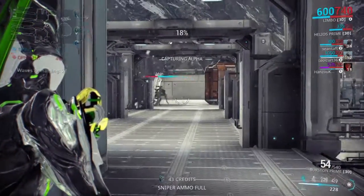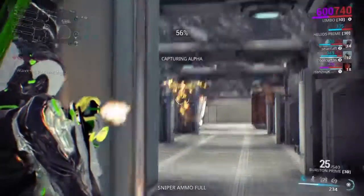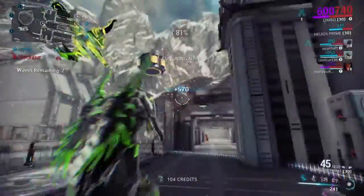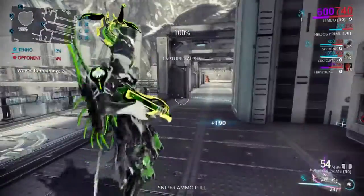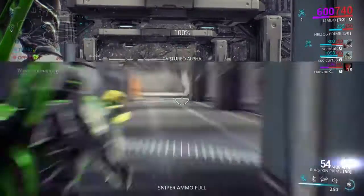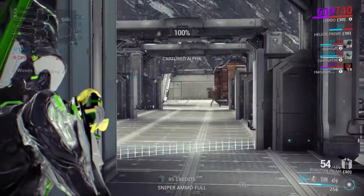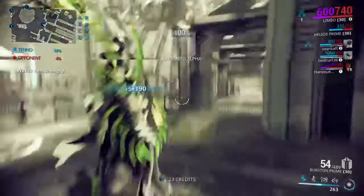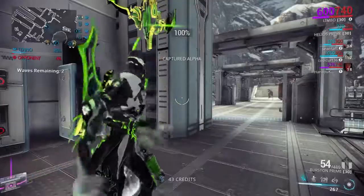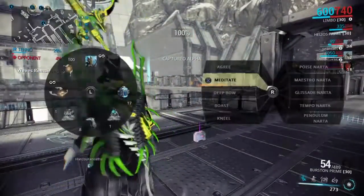I looked into Limbo's rework in one of the earlier dev streams and I was blown away by what I saw. The way he plays now is so much better than pre-reworked Limbo. It's such a vast improvement that I'm honestly quite excited to see what they do for Chroma and Oberon. Limbo now — there is no dedicated ability to go into the Rift. You just do a quick dodge, and he doesn't roll like normal characters — he does this little quick step. I think that's awesome. It's a cool little animation that's exclusive to him.